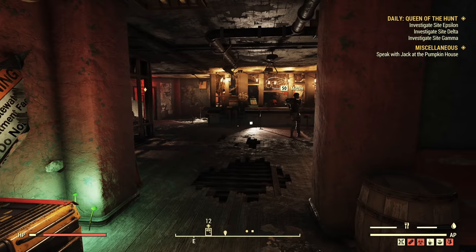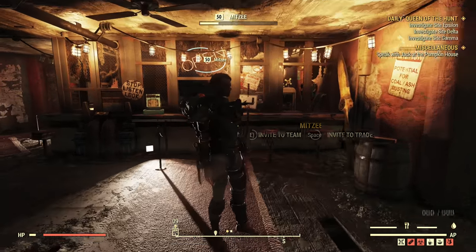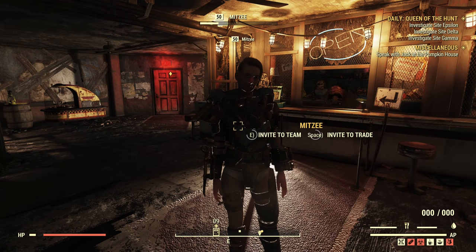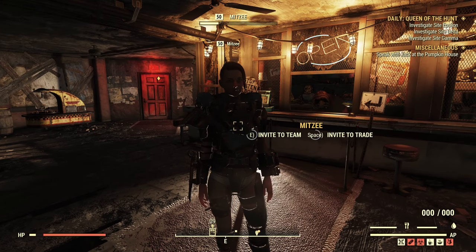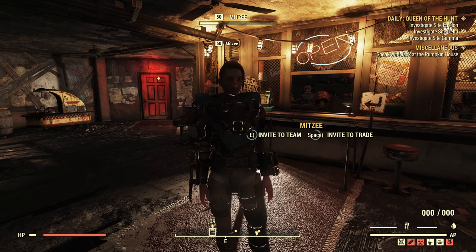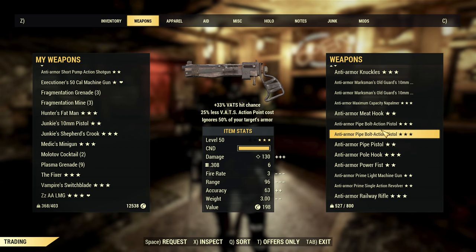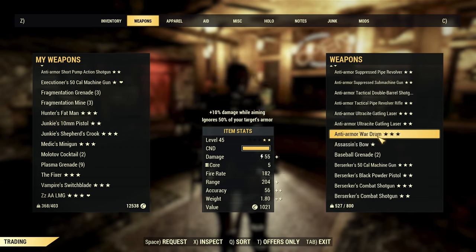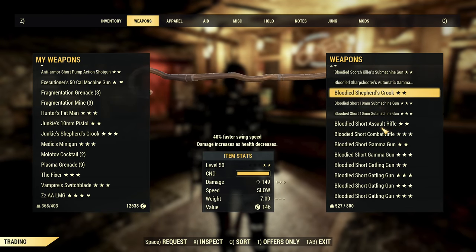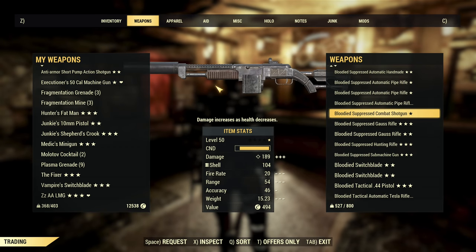Now about muling things. The best and easiest option is having your mule on a friend's account or your wife's account — that's super easy and allows basically unlimited storage. Let's look at the mule on Mixi's account: there are over 100 weapons, I can scroll and scroll and scroll. It's an insane amount of weapons. How is this possible?